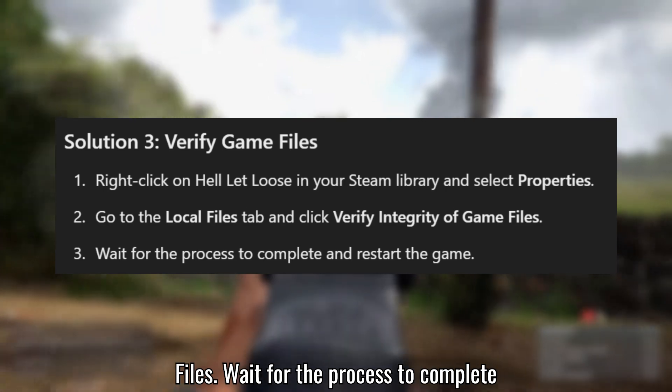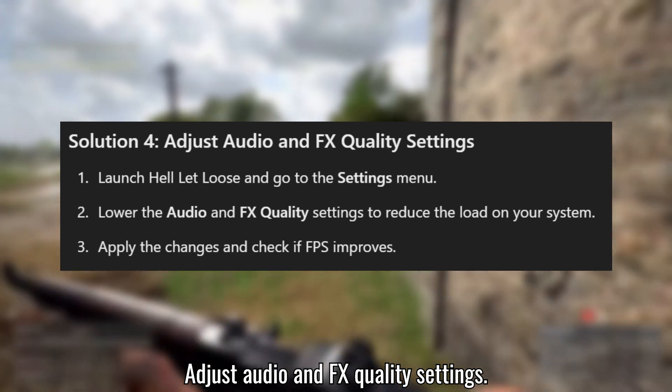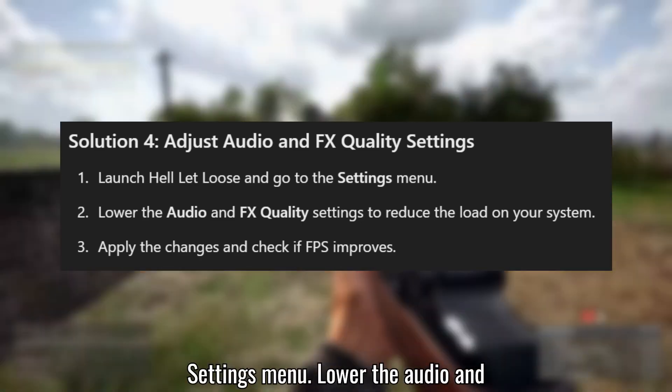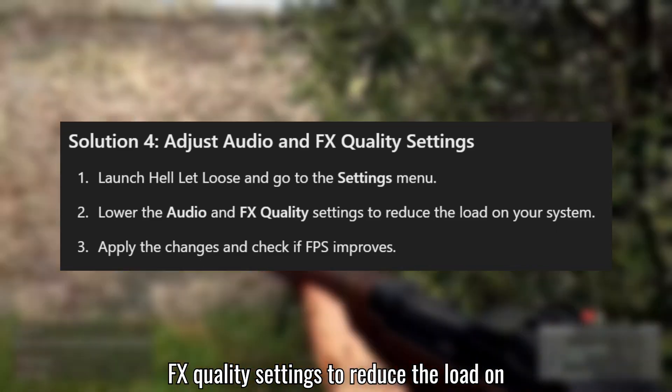Wait for the process to complete and restart the game. Solution 4: Adjust audio and FX quality settings. Launch Hell Let Loose and go to the Settings menu. Lower the audio and FX quality settings to reduce the load on your system.